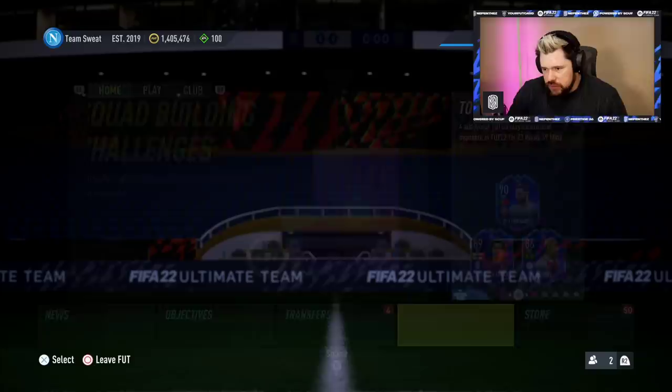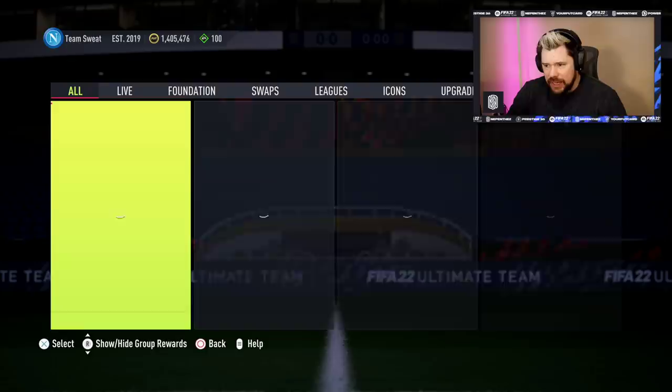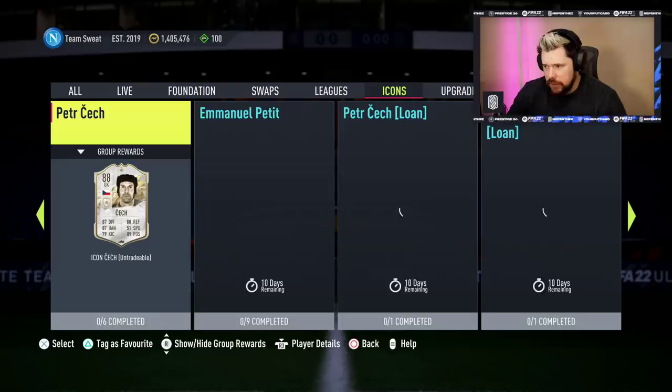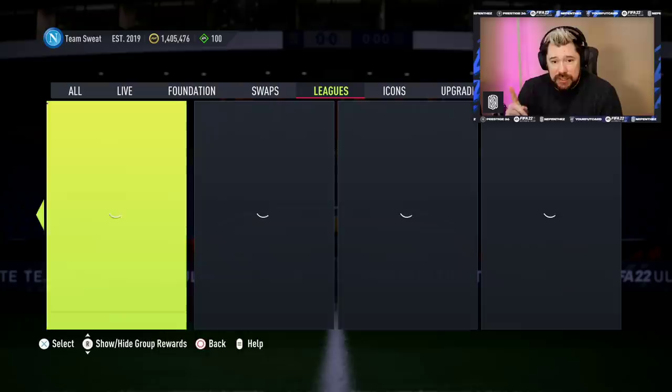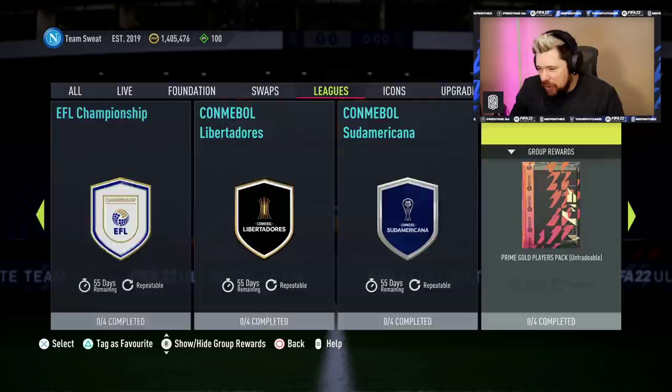Etienne Capoue is there. Upgrades — nothing. Icons — come on, new icons today please. No new icons today, damn, I really thought today would be the day. I'm also expecting today to be the day for new league SBCs — expecting La Liga and two or three new minor leagues. And yes, they are there! League of Santander is in.